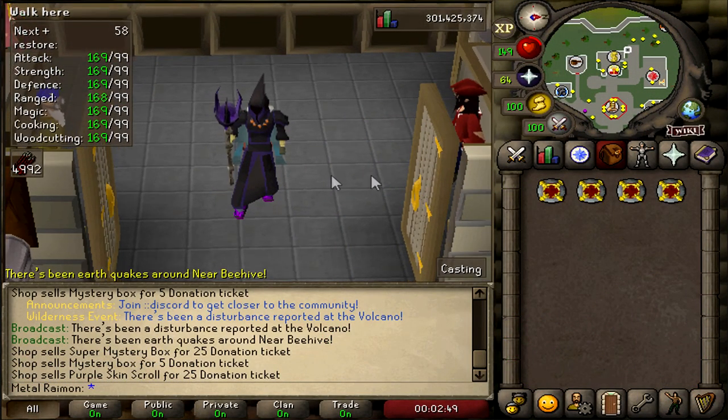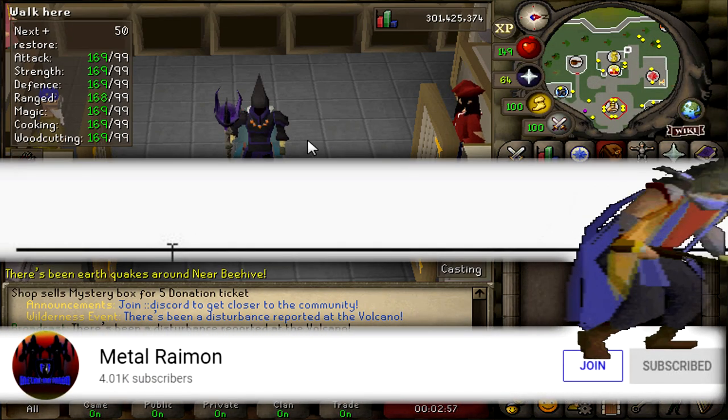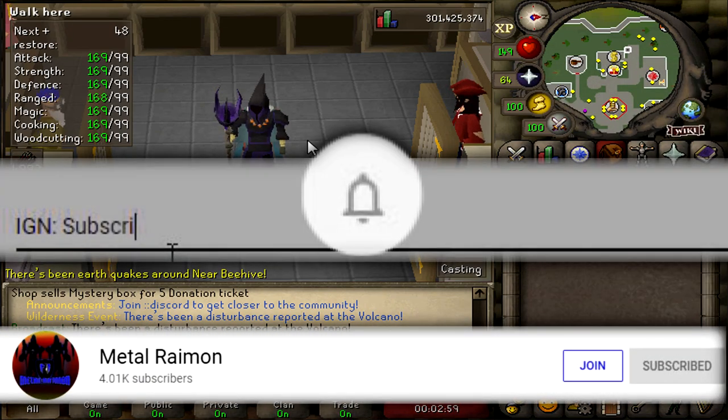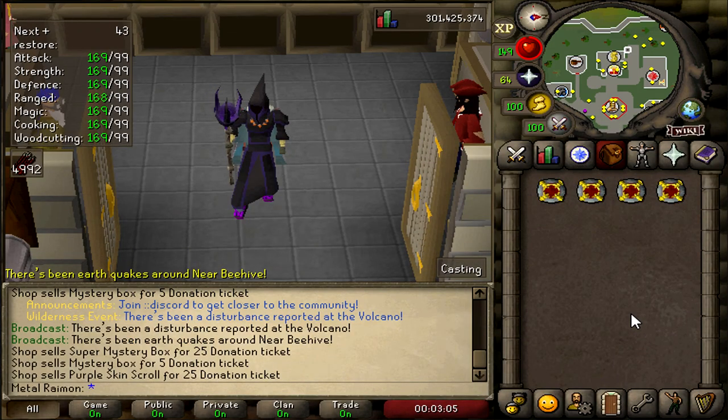For this video we're going to be doing four $25 bond giveaways to four different winners. If you want to enter, all you need to do is subscribe to the channel, like this video, comment your in-game name down below, and turn on your post notifications. If you want to try out Gauntlet when it releases, make sure you use the link at the top of the description. Also make sure you join the Gauntlet Discord and my own private Discord — links for both will be in the description.